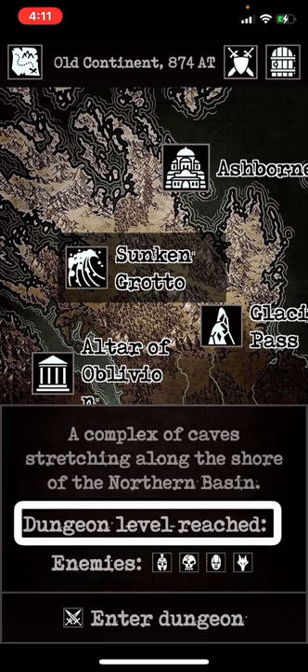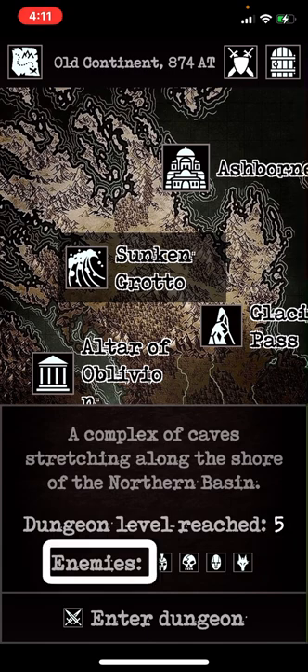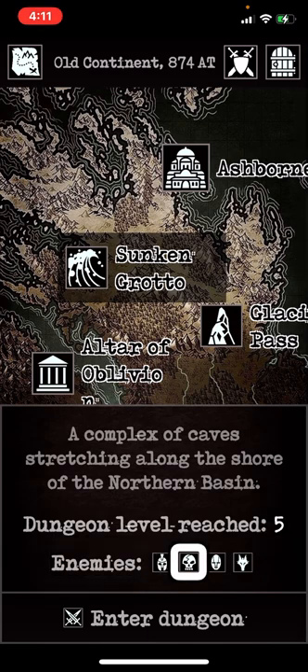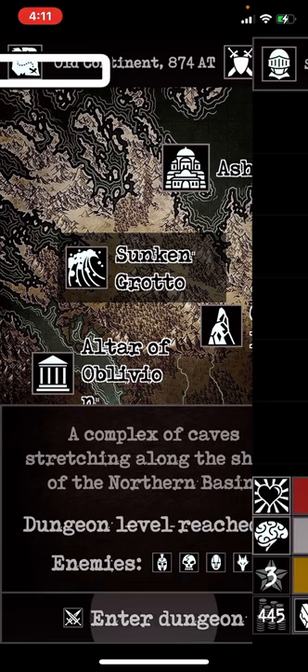It'll give you the description of the dungeon and then it'll say dungeon level reached. It'll tell you your enemy types: Human, Undead, Mutant, and Beast. Then you tap Enter Dungeon — so we'll click Enter Dungeon.